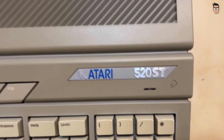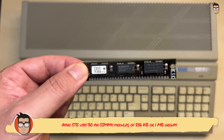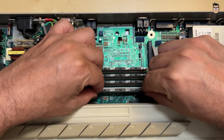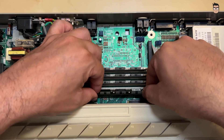When it comes to upgrading the memory on an Atari STE, the process is remarkably simple. It's done in much the same way you would upgrade the RAM on a modern PC. All you need to do is insert the SIM module into the memory slot on the motherboard, and that's it — you're good to go.